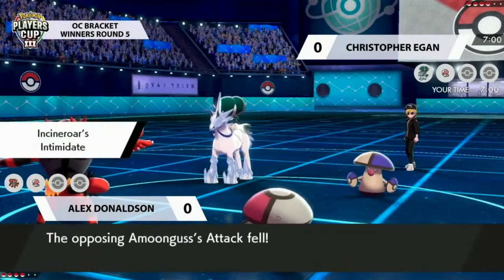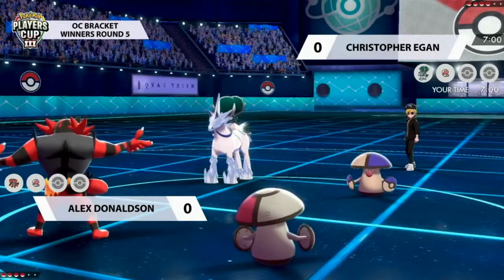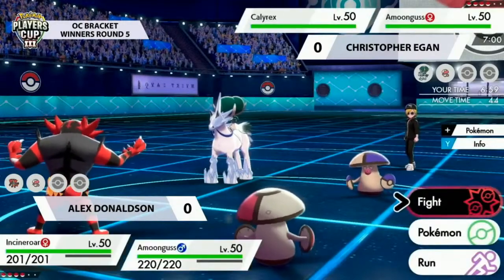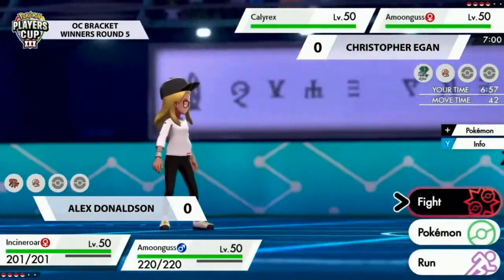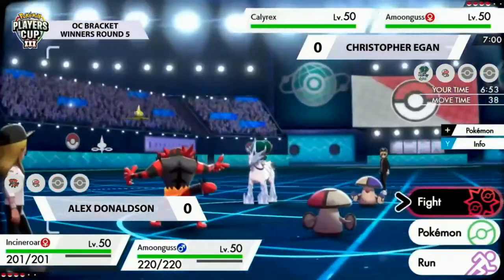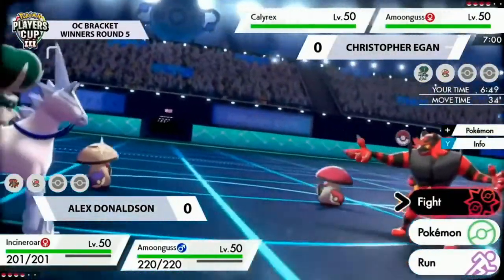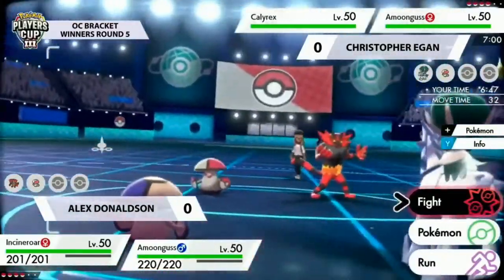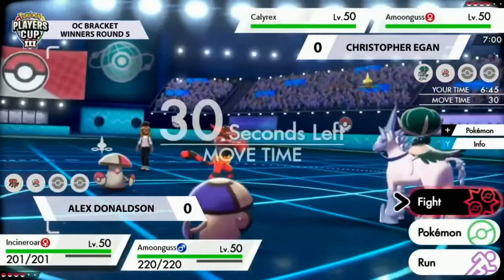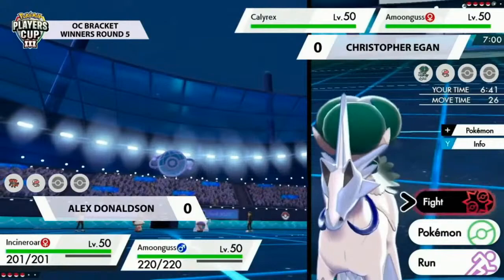One of the interesting things about this matchup is both players' best counter to Amoonguss is actually the opposing Amoonguss, since you can switch into a Spore. These Amoongusses can't really do anything to each other right now, but they can both pressure with Spore onto the opposing slot. The Incineroar gets that Intimidate off against Calyrex Ice, which is a decent start.